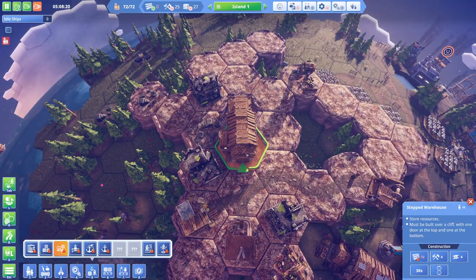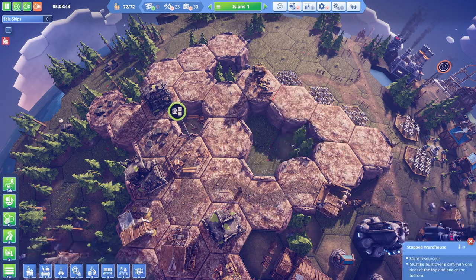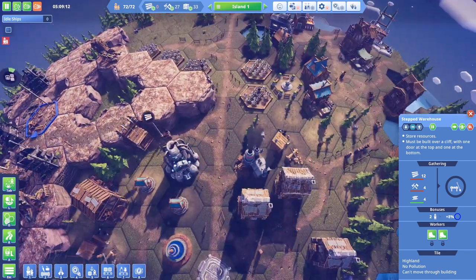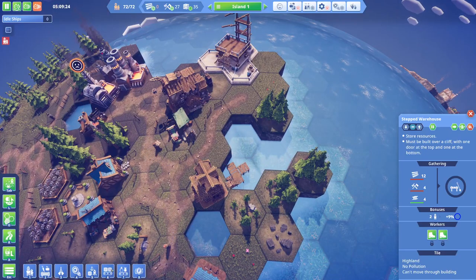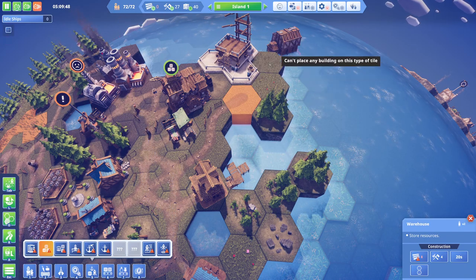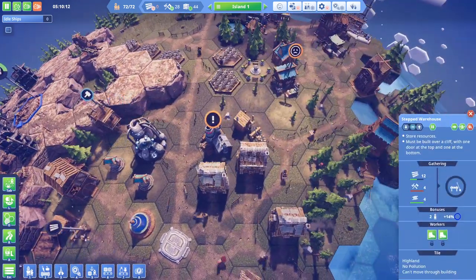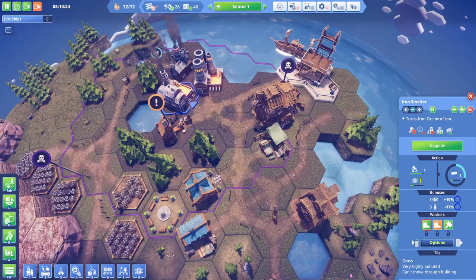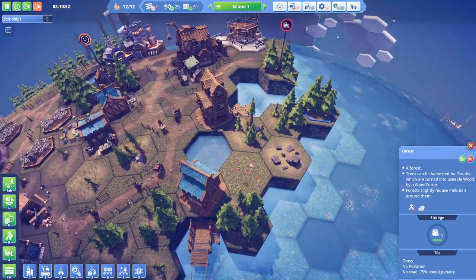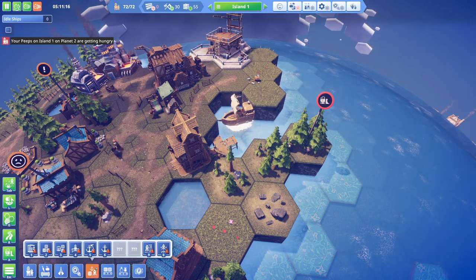I also want to check out this stepped warehouse - how the heck does that work? It sort of falls down into that hole. Must be built over a cliff. Let's give it a gander. And as a backup, kind of want to build a warehouse on these two tiles, but I don't think I'm going to be allowed to do that. Maybe the stepped warehouse is our best bet. Let's ditch this forest. Can we build a bridge here? I'm desperate to build a bridge.